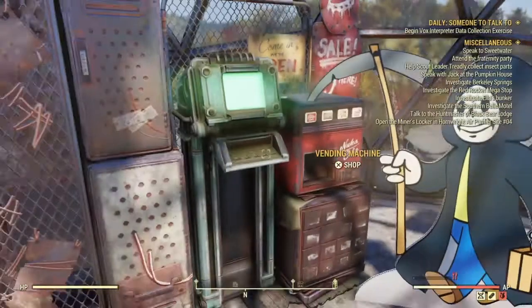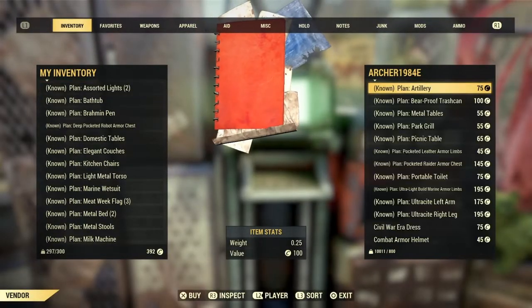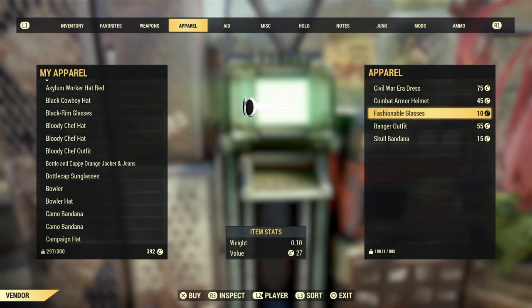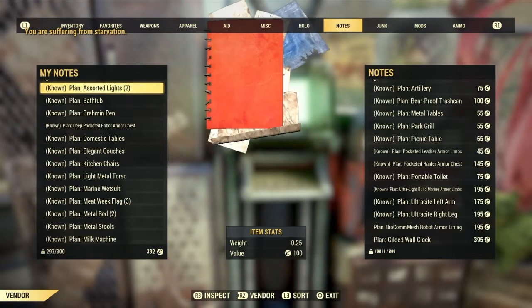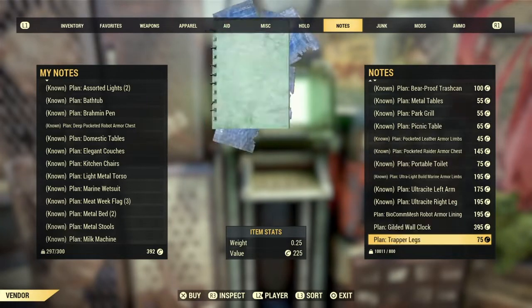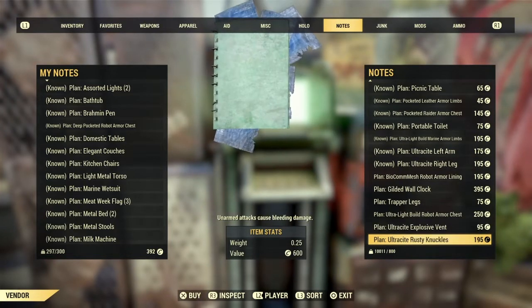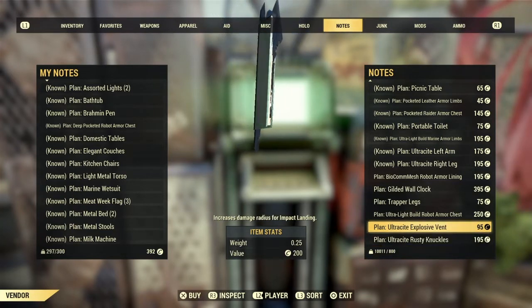Heading over to the junk — prices were excellent, excellent deal so far. Let's head over to the next vending machine. Not bad at all, Mr. Archer — you have pretty nice prices and seem to know exactly what to price things at. Some of these are a little overpriced for regular in-game items, but other than that you have some excellent deals. That Gilded Wall Clock — I don't know about that one for $395, but the Ultrasight Explosive Vent for $95 is actually an excellent deal.